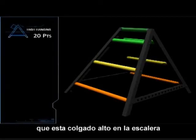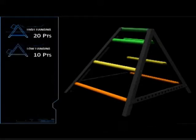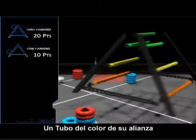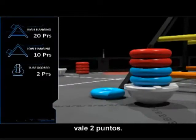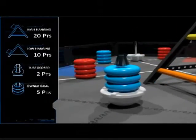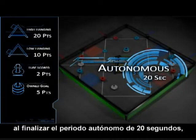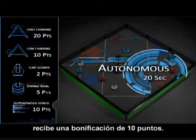A robot on your alliance that is high hanging on the ladder is worth 20 points. A robot on your alliance that is low hanging on the ladder is worth 10 points. A tube of your alliance color scored on a goal post is worth 2 points. A goal which is owned by your alliance is worth 5 points. At the end of the 20 second autonomous period, the alliance that has the most total points receives a 10 point bonus.